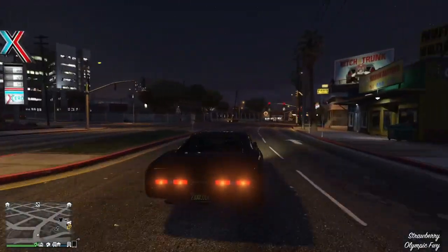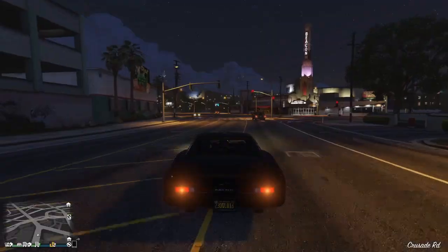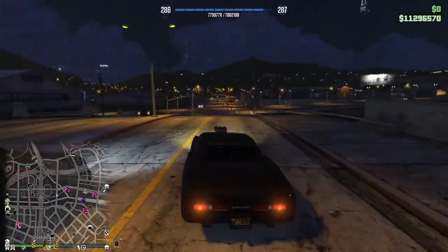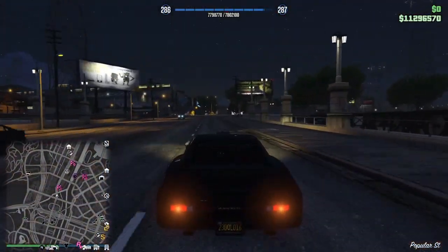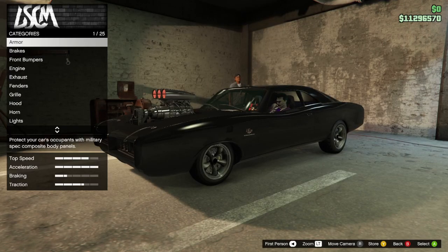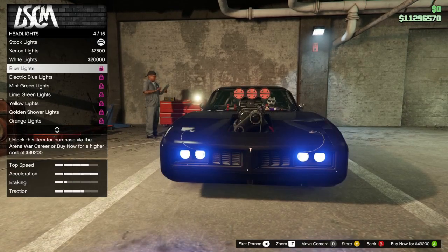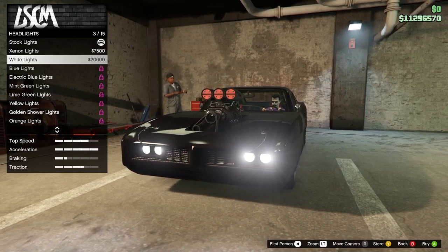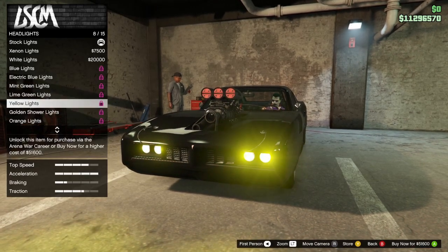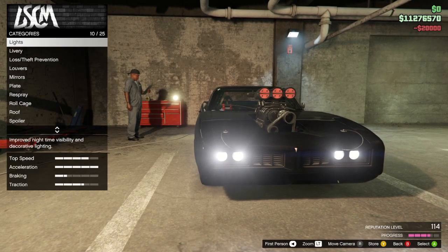One thing I can't do in that garage is put on super white headlights - they're kind of yellow now. You can do bluish headlights like xenon, but let's put on some real white lights. Let's get over to the LS Car Meet workshop and do the lights. These are the $20,000 headlights - super white. I think I'll just keep my mirrors though.